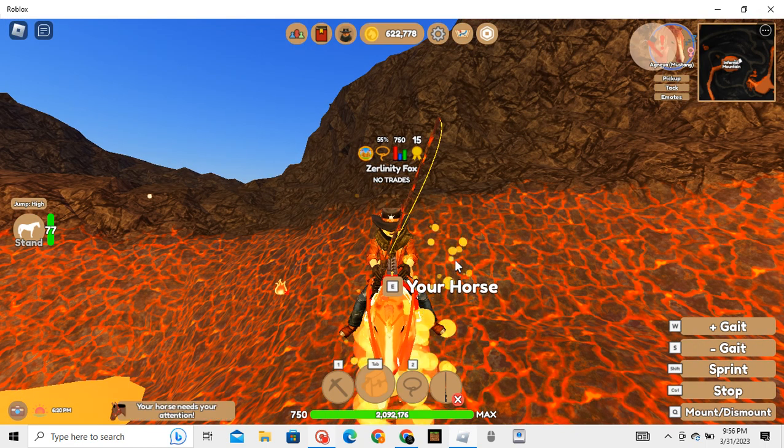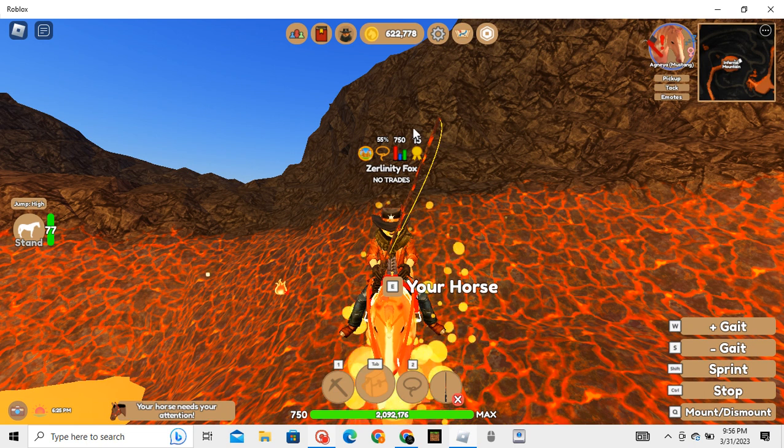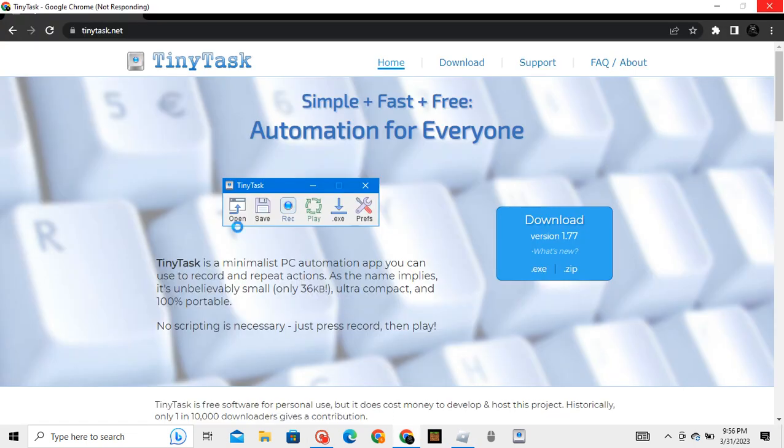First, I will talk about the program you will need to download. To do this method, you will need a program called TinyTask. TinyTask makes a great AFK farming system for lava eels that will make sure that you do not get marked AFK in the game, which means you still get full payout. To install TinyTask, you must go to this website — I will leave a link in the description of this video just so you make sure that you're downloading the right one. All you do is click download version 1.7.